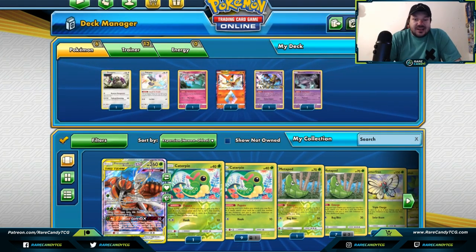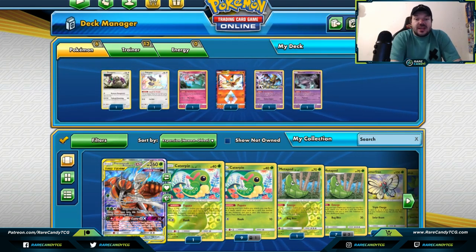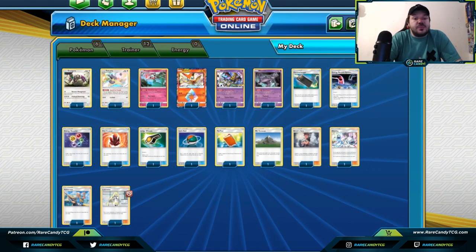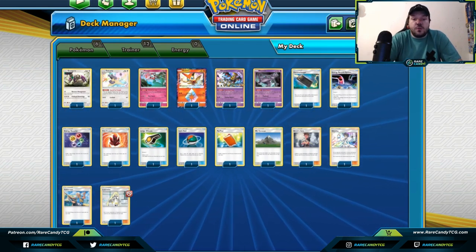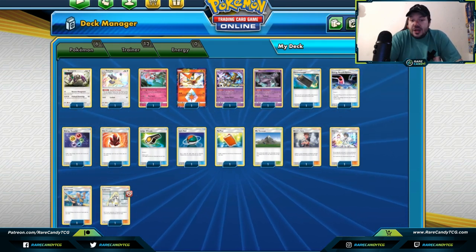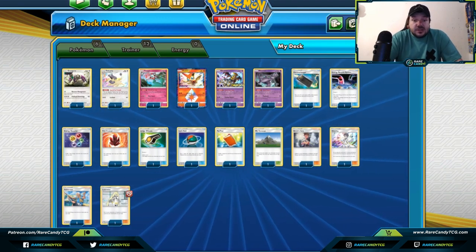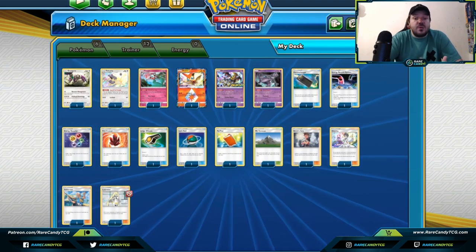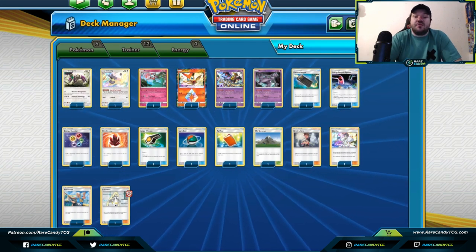What's up Rare Candy? It's your boy Zach Lesage and we are back here on the Rare Candy YouTube channel. Today we're going to be going over some cards that are playable in our post-rotation format. I've been categorizing these cards — maybe your favorite card such as Rescue Stretcher got lost in the rotation, so these are some cards that might replace ones you liked before. These are all cards that you can get back from your discard pile, or help you get cards back from your discard pile.